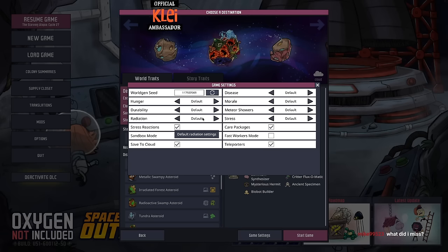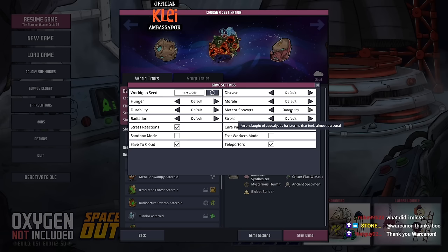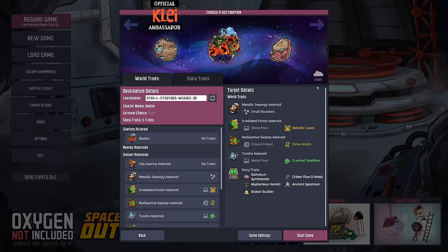The radiation difficulty setting is actually the difficult one, and the rest basically don't make much difference. Since we're playing Baator, we'll whack the meteor showers up — that sounds fun. I'm going to keep the care packages on because they're a good bailout sometimes. We'll keep teleports on. Other than that I'll leave the rest normal because I don't want to make it annoying — difficult but not annoying is the fine balance.